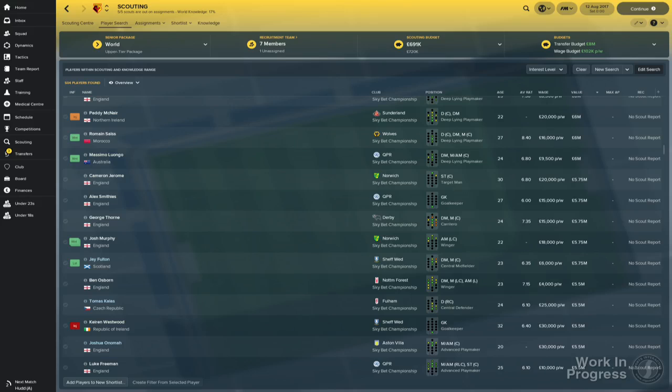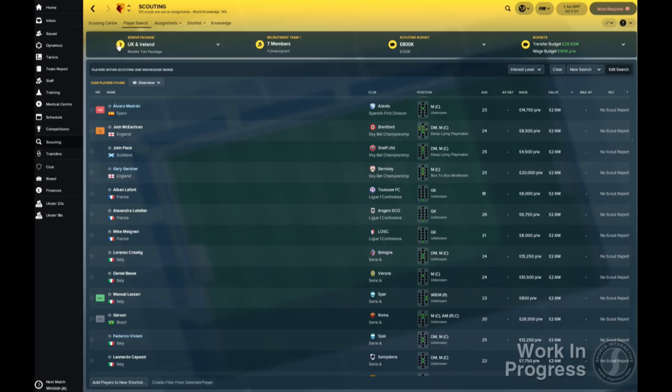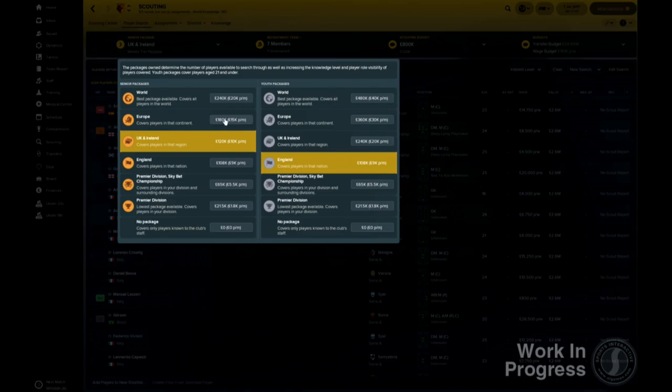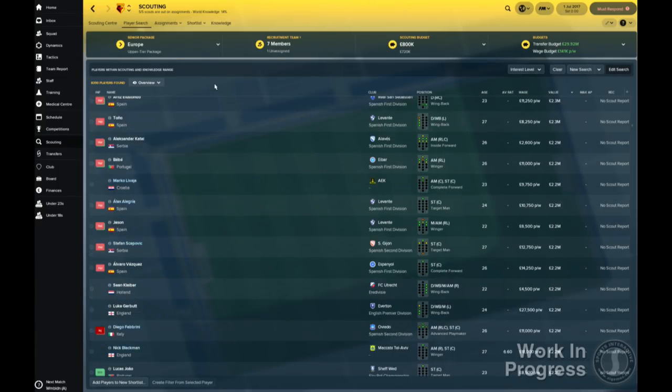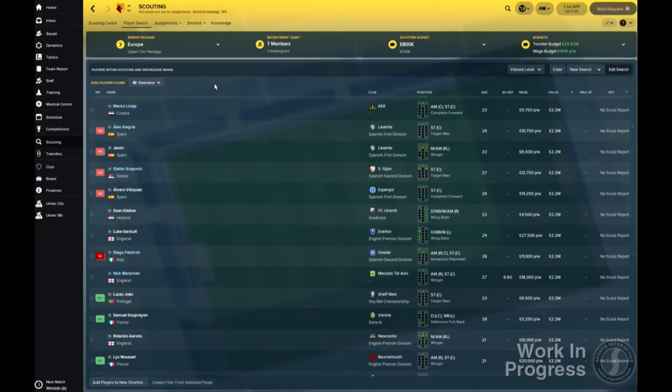Let's move on to look at the revamped player search screen. This now functions as a database, with the players listed based on not only your club's scouting knowledge, but also on what type of scouting package you have. Scouting packages increase the size of the database, with cheaper packages covering just your division and the most expensive packages covering the entire footballing world. There is even a difference in what you can search for, with players' best roles being available at the top level but not the lower levels. There are also youth scouting packages with the same tiers, and you can opt to put more resources into either one to suit your club's needs.